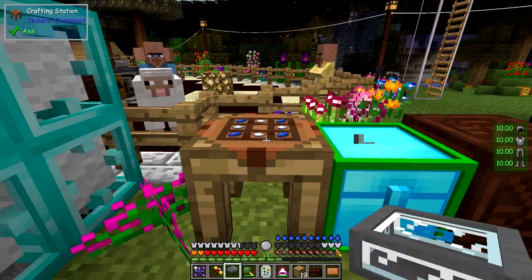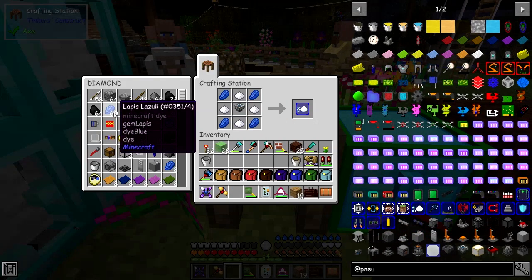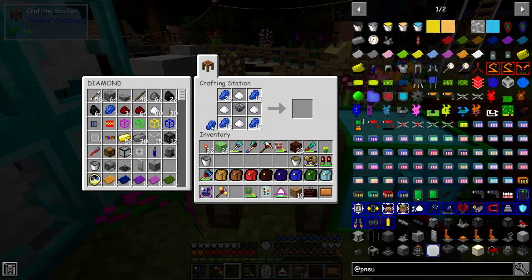Instead of a bucket of lubricant, we can use a fluid hopper with lubricant in it. This one has 16 buckets of lubricant. So we put this in here, take the rest of these ingredients, and move them around the outside like that. It'll give me 15 at once — I really want to make all 16.